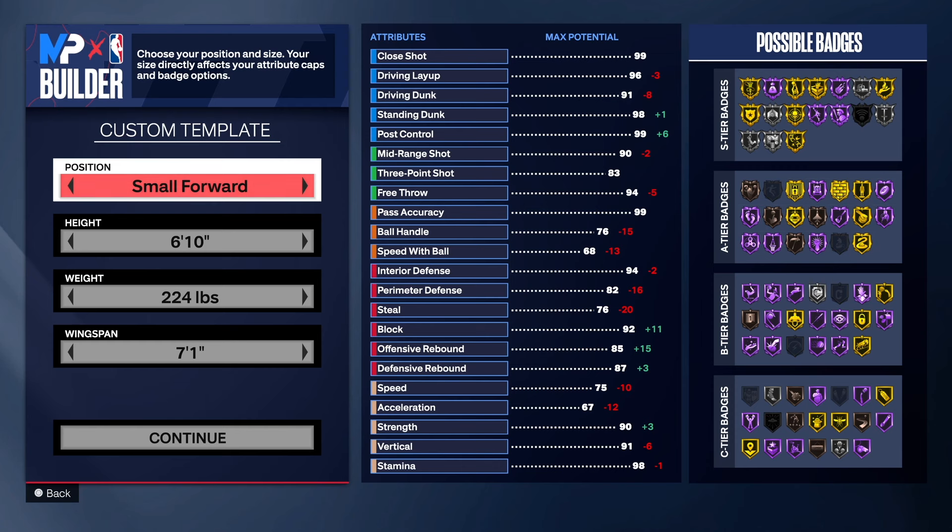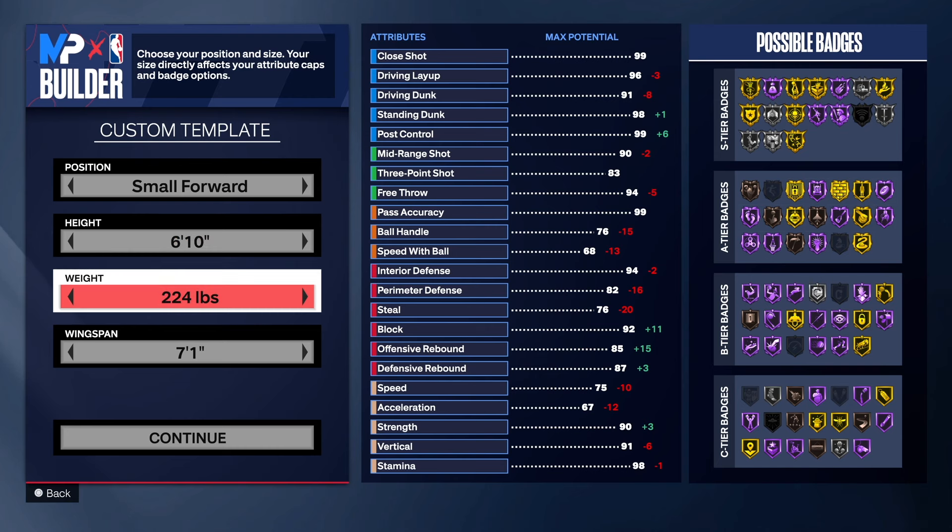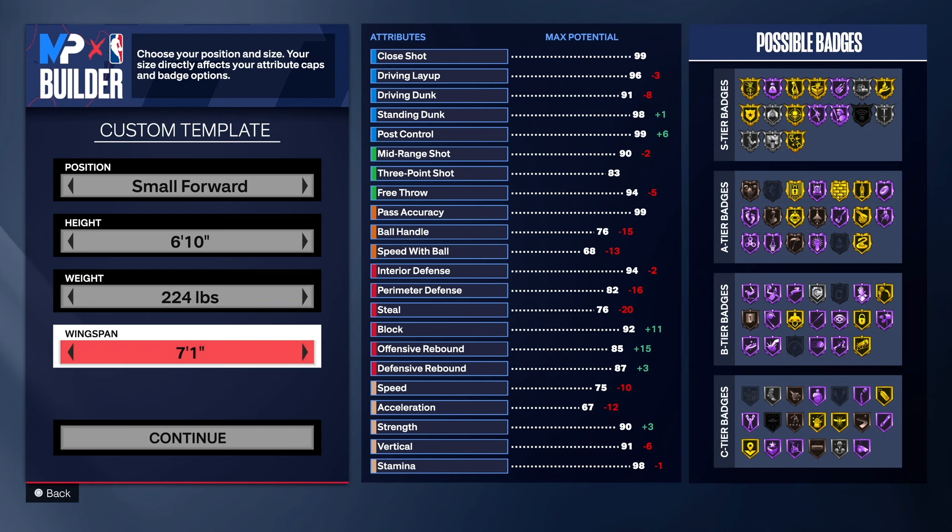With this particular build, as you can see, we're going to the small forward position. You can go small forward or power forward — totally up to you. Six-ten on the height, 224 on the weight, so we can have big strength on the build. If you don't care about having 90 strength, go ahead and take your weight down. 71 on the wingspan.